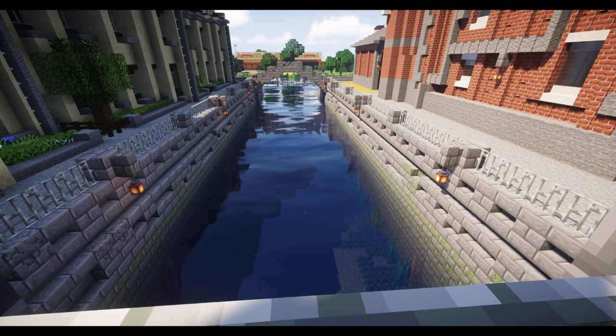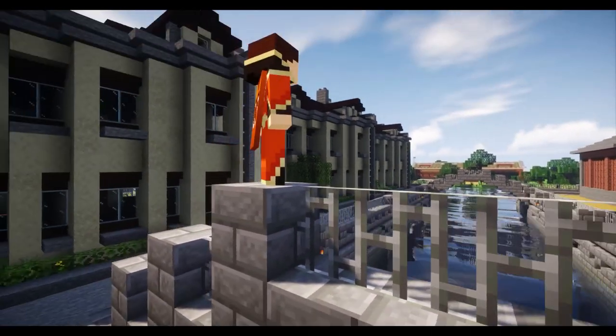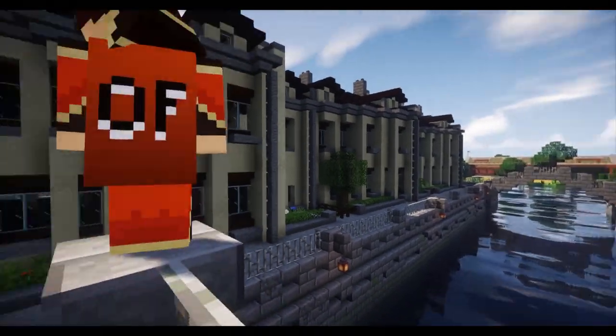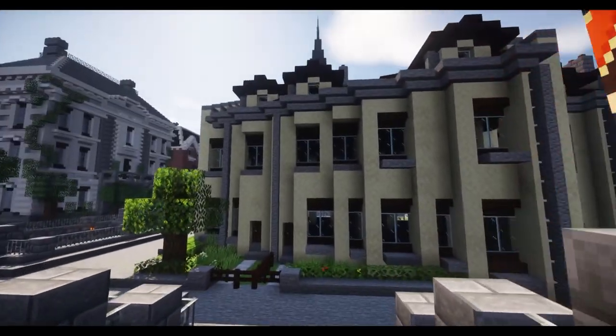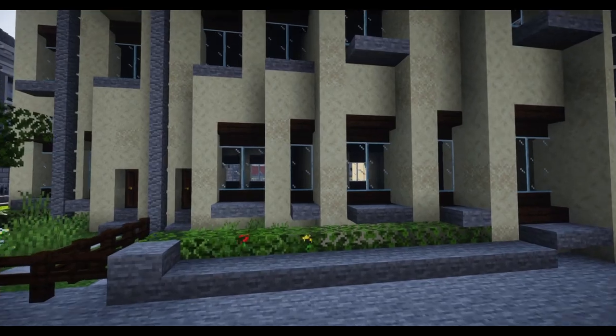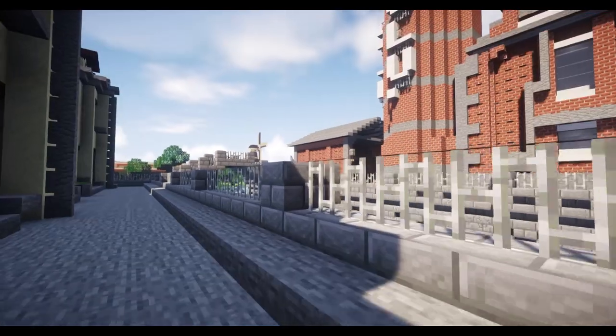I've just spotted something across the water we need to investigate. I've been told it's an airstrip — some of the earliest planes in the world are going to be over there. Let's not get ahead of ourselves though. These are nice little cute buildings — for the factory workers, I would say.